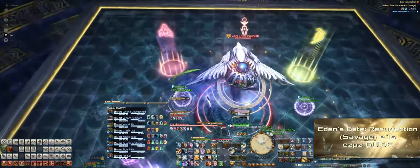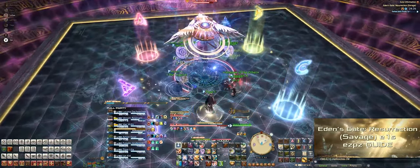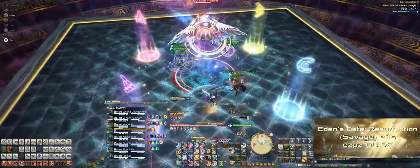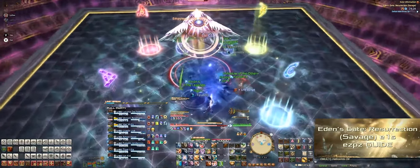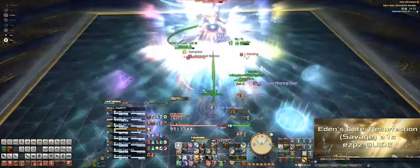Immediately after the tank busters, she'll cast Vice and Virtue again, which puts the target markers on the healers. But this time the healers have to pass the markers to someone else, or else they're going to die. So in our case, each healer passes it to their tank. Since the healer marker can be passed to anyone in the party, the healers should be a little bit outside of the party by themselves before they pass it to the tanks.